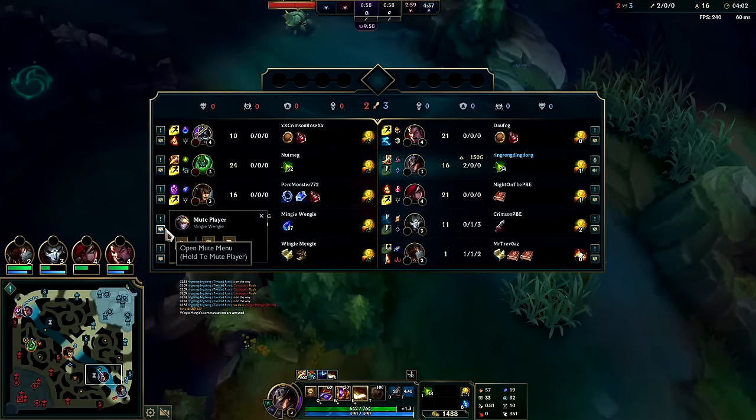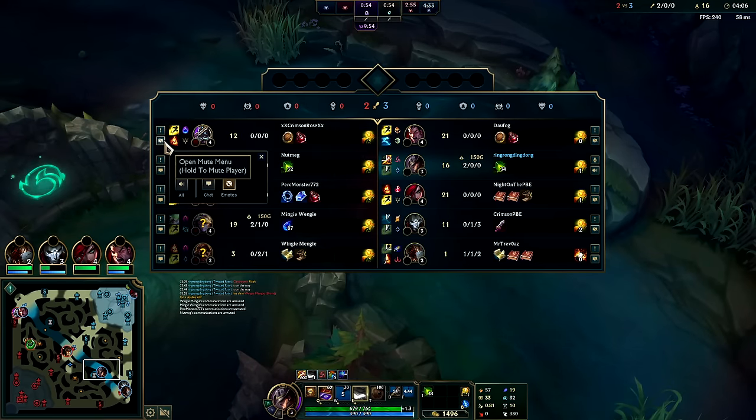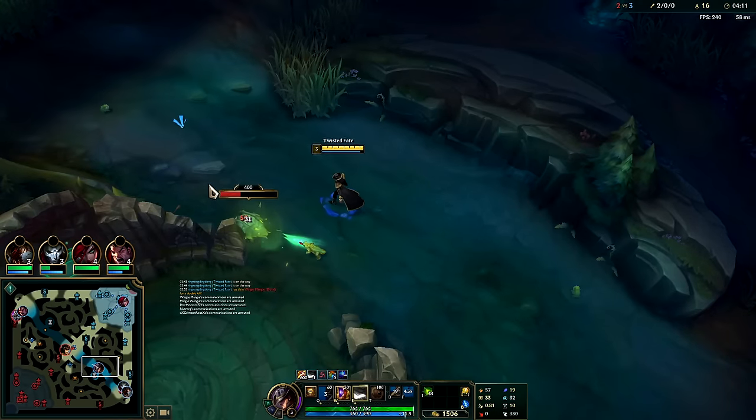They said they had a Twisted Fate jungle who went AFK on them last time — that's pretty funny dude. Stun Card of Destiny!